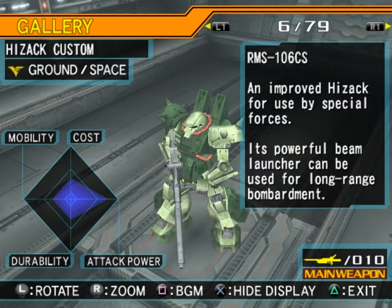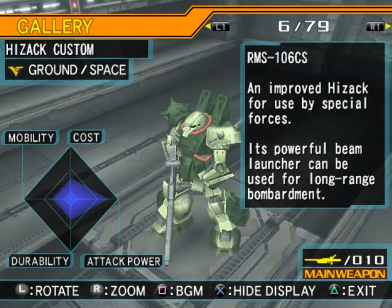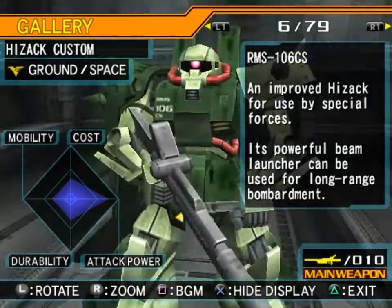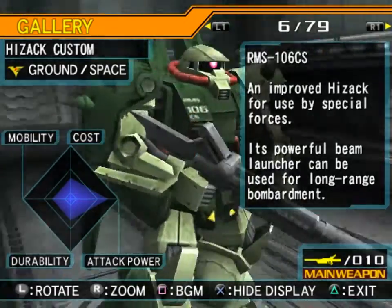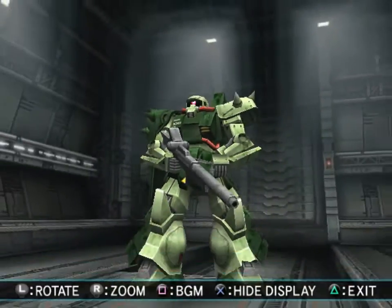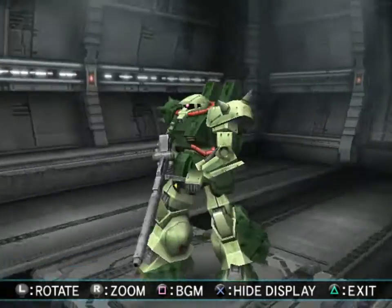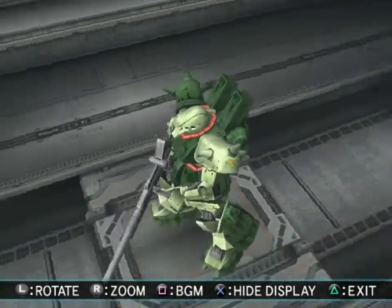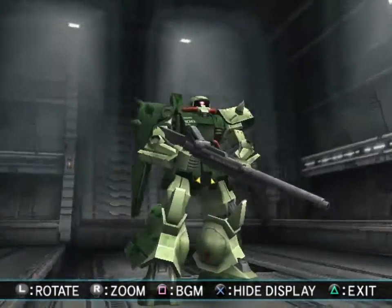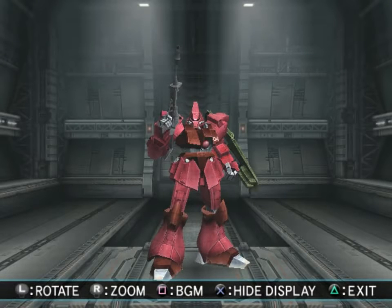The RMS-106-CS — an improved HiZak for use by special forces. Its powerful beam launcher can be used for long-range bombardment. It's not quite the standard Zaku colors because it's got a lighter green. It's a pretty nice contrast. I don't know why they haven't made a Master Grade of this yet — all they need to do is make some new armor pieces. Maybe the original Zaku 2 Master Grade kit... the HiZak just didn't sell very well.